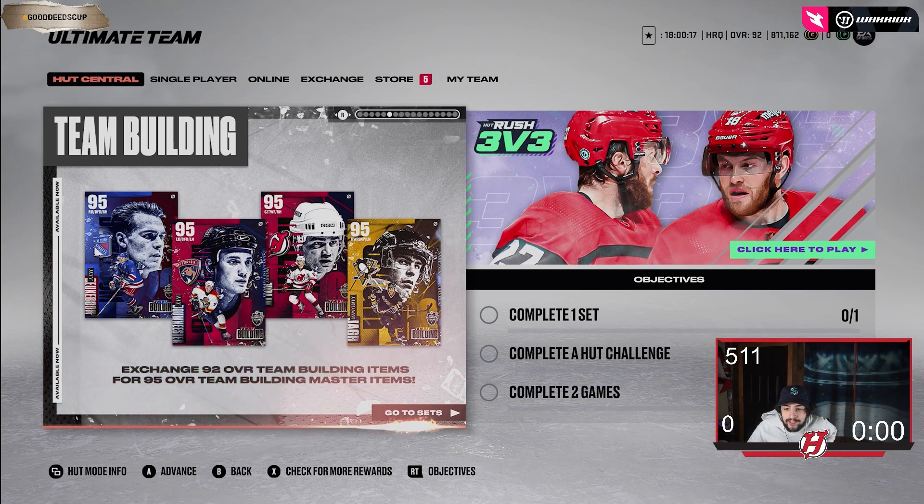They're just unbelievable, really. A top line center, a top line right D, a top line left D, and also a top line right wing. I mean this is ridiculous. I'm going to show you guys all their cards, their stats, their synergies, and their abilities right now. These are insane. I'm going to show you guys how you get these as well.